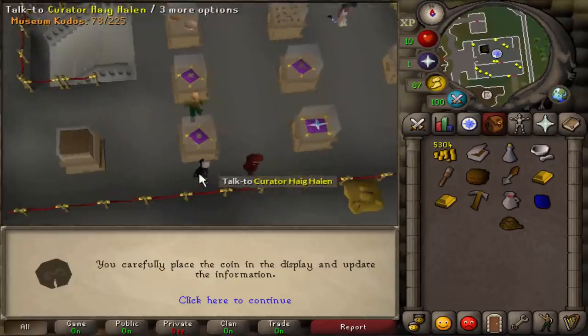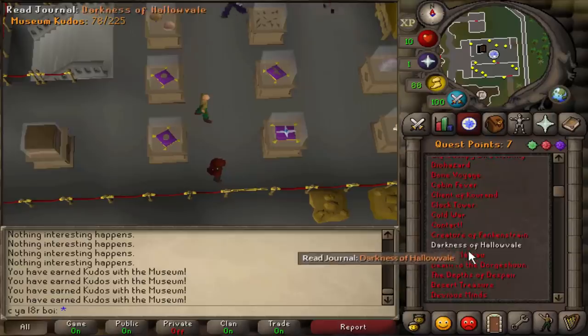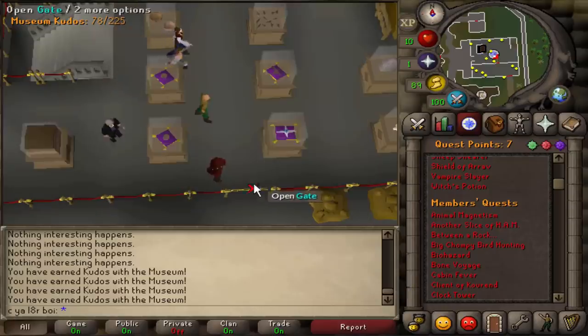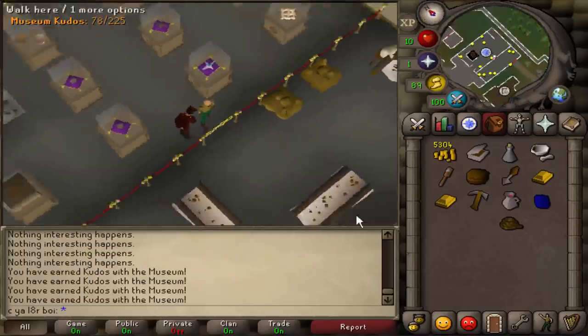We just used the last one, which puts us at 78 kudos now. That means we need 22 more kudos before we meet the requirements for Bone Voyage. That's really all we've got left — 100 kudos is all we need, then we can start the quest and go to Fossil Island and start our birdhouse runs. But now we still have to find the clean necklace pendant, so let's continue on doing that.